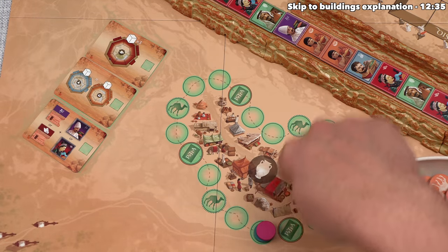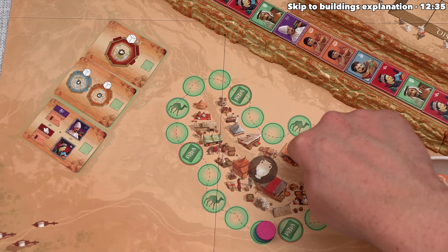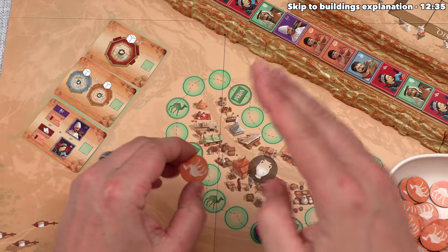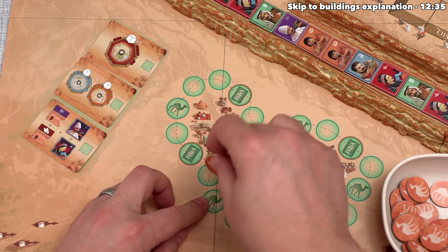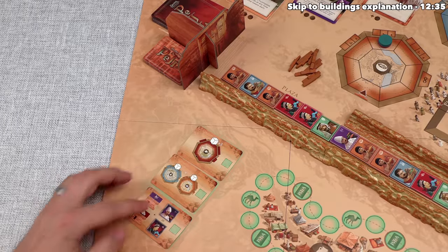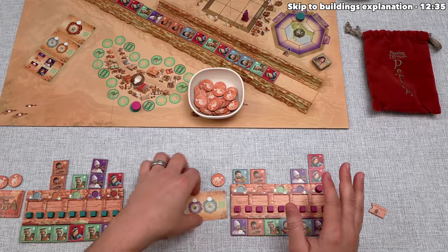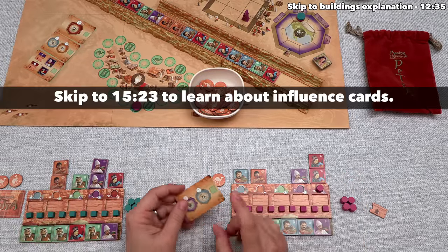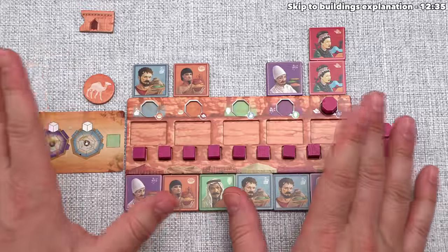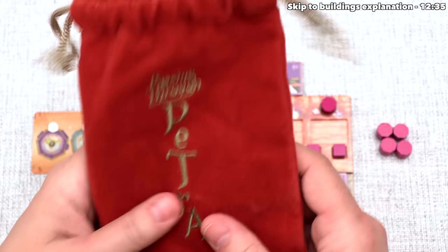The local trader track works slightly differently. Whenever you do a market action with the local trader settlement, you move clockwise according to your trade value, and every time you meet or pass one of the icons you gain the associated benefit. Each camel spot gains you one camel token, which you can use immediately or save for later. Every time you reach an influence card spot, you take a new influence card - either from the face-up market or the top of the face-down stack - and immediately refill that spot. After a market action, you take all settlement tiles from the associated spot where you put the worker and place them back into the bag.